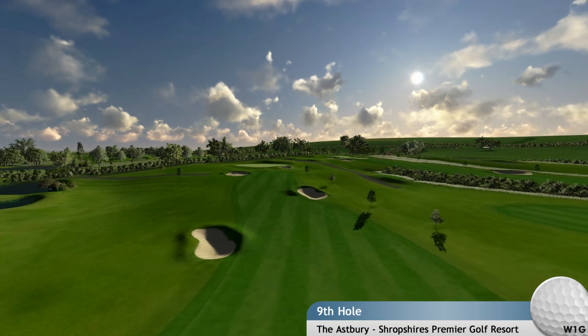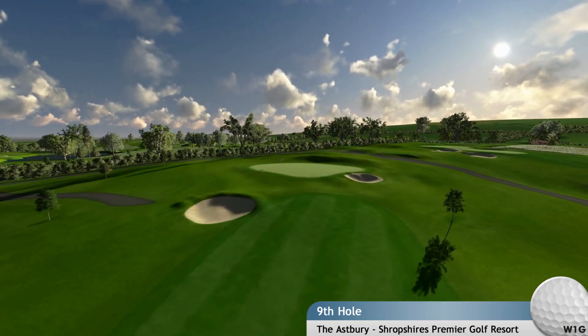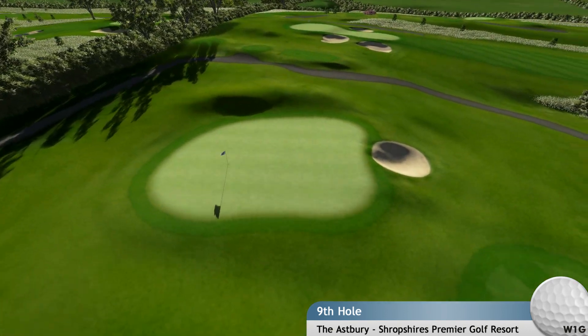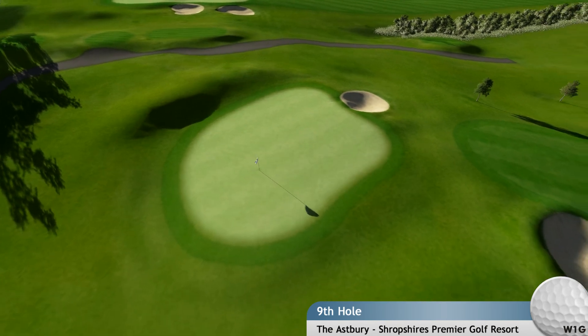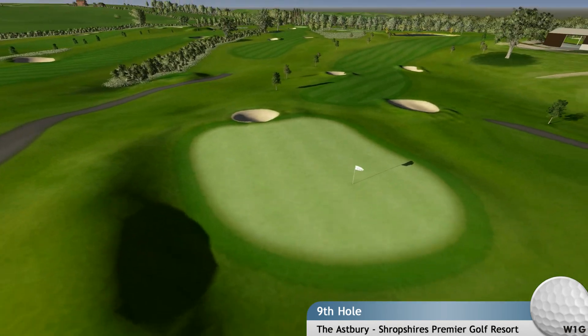All second shots are downhill to a small target of fairway between two well placed bunkers. The hole then climbs to a two tiered green perched on top of one of the course's highest points. A tough end to the front nine.